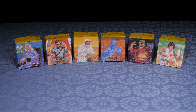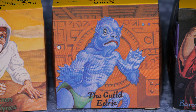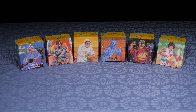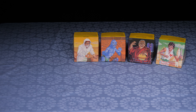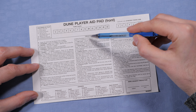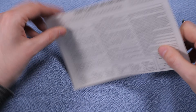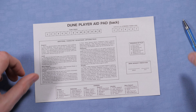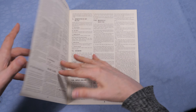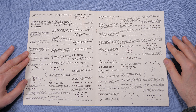There can be up to 6 players: Bene Gesserit, the Emperor, the Fremen, the Guild, the Harkonnens, and the Atreides. But today we're only going to be 4 players. Each player gets a piece of paper where they can see how many rounds there are and read some simple rules. Down here we can see all the leaders of the houses. There's more information behind this paper, and this is the rulebook which goes into detail on all the rules — this requires some reading and understanding.